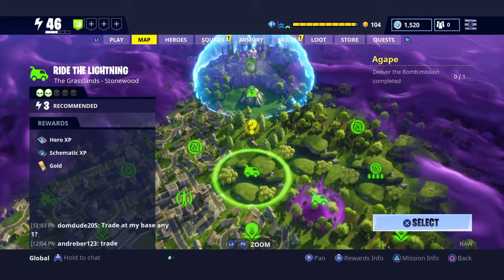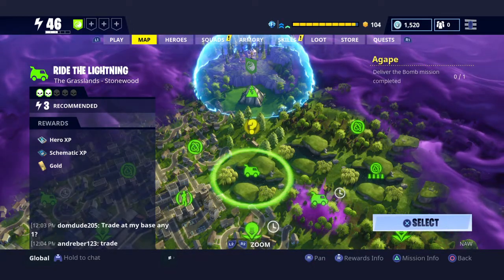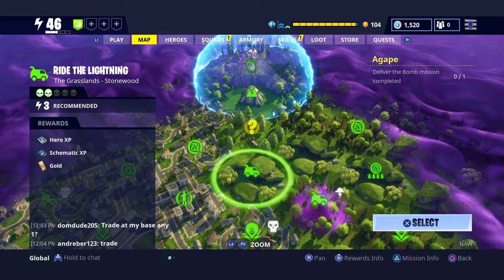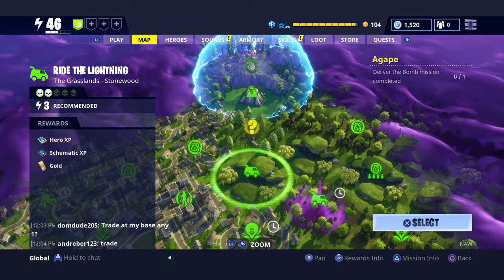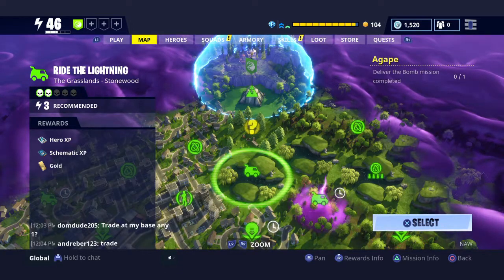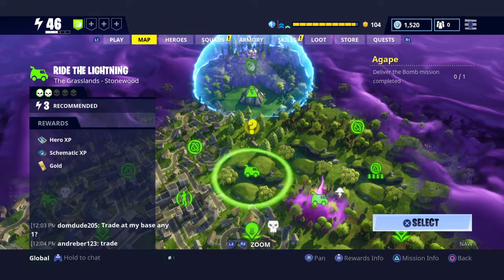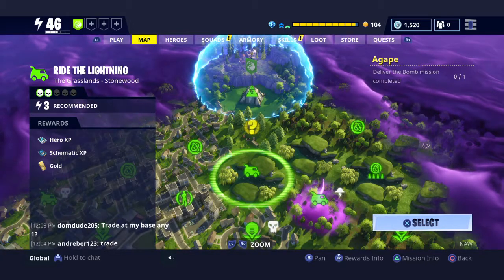Then you have your Ride the Lightning, which I think is the next one after the Atlas missions that it guides you through. It's basically the same as the Atlas with slight differences — I'll go more in-depth in individual mission videos. Ride the Lightning is in the grasslands, so there are going to be virtually no buildings here whatsoever. It's going to be forest, caves, campsites, the occasional ruined house or construction site. There's not a ton of chest loot to be found in here. It recommends two players and is a power level 3 mission.